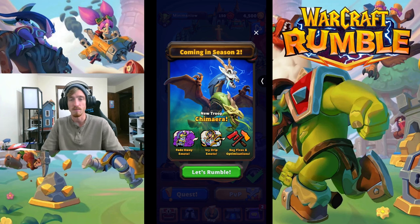The new troop is Chimera, as you can see on the screen here. We have two new emotes: the Fadeaway Emote and the Icy Drip Emote. I'm going to guess that one of those is from the War Chest in your guild, while the other one is going to be from PvP rewards, just like last time.